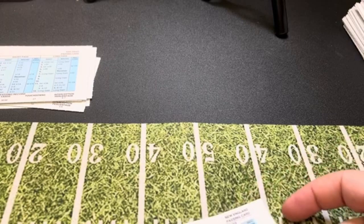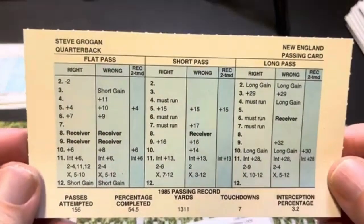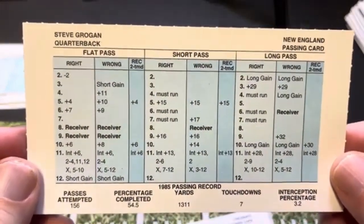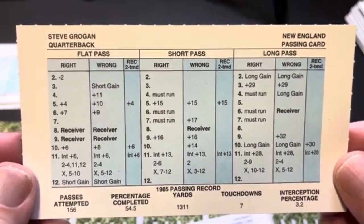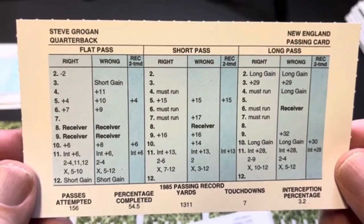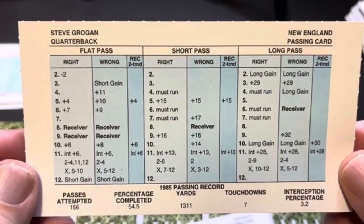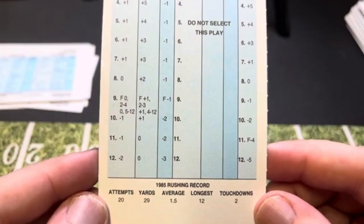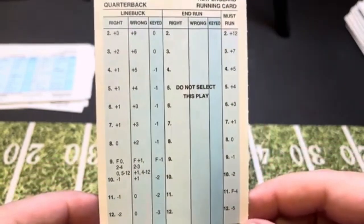Now we're going to do my favorite quarterback of all time, and that is Steve Grogan. He was primarily the backup to Tony Eason on the Patriots in 1985, but he did pass for 1,300 yards on 156 attempts. He has some must runs — he was older in 1985, had a 1.5 average, but 20 attempts for 29 yards, which resulted in a must run column that looks like that.